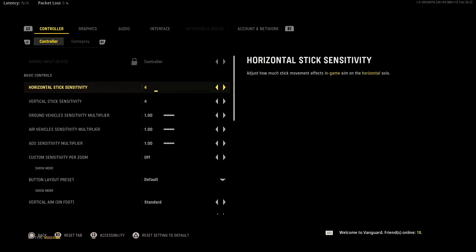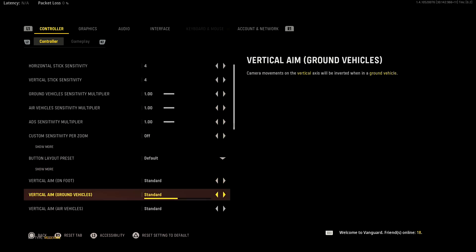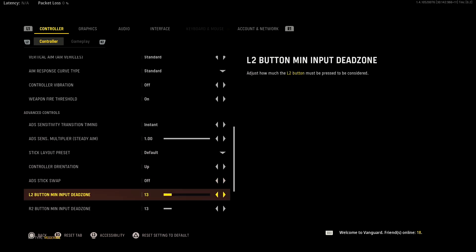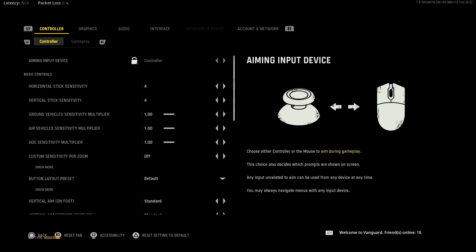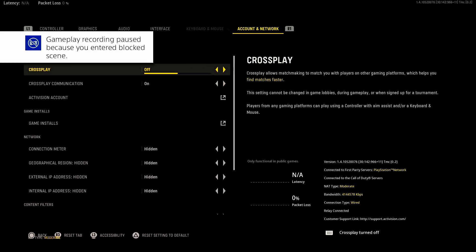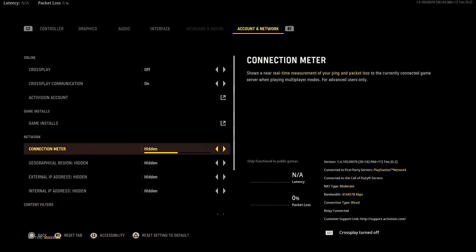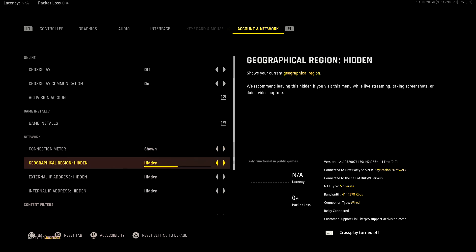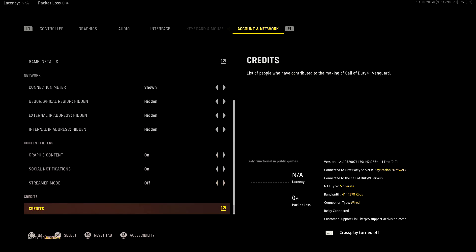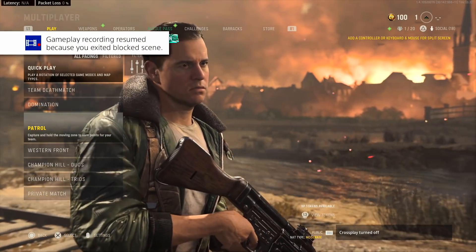I need to find where crossplay is. Account network - here it is. Cross play off. Connection meter - why would I want to hide that? Show the connection meter. Alright fellas, I think we're ready.